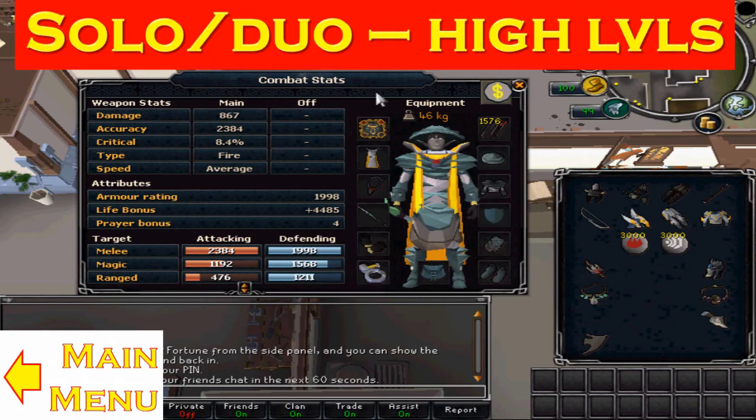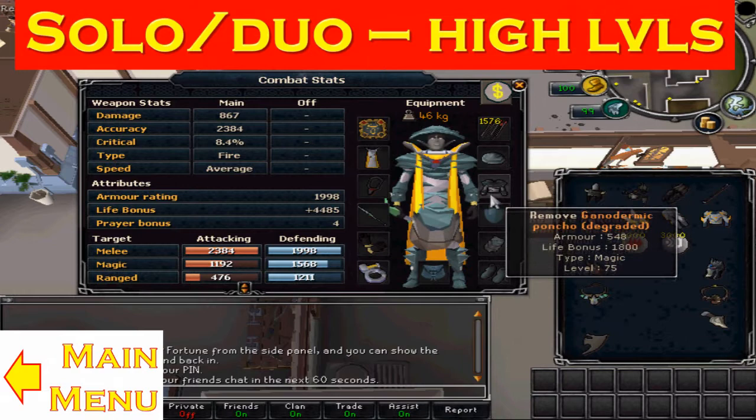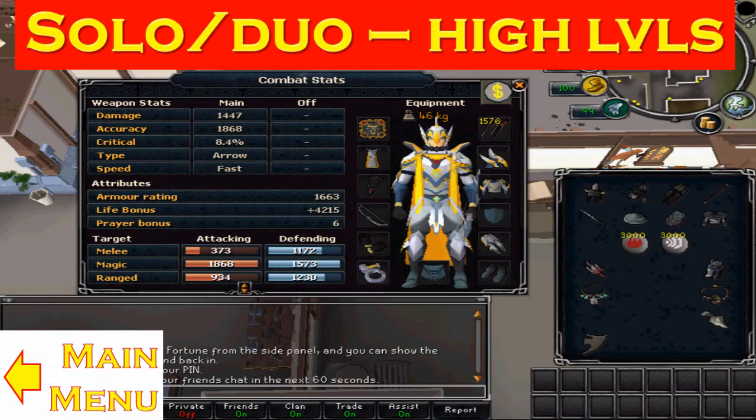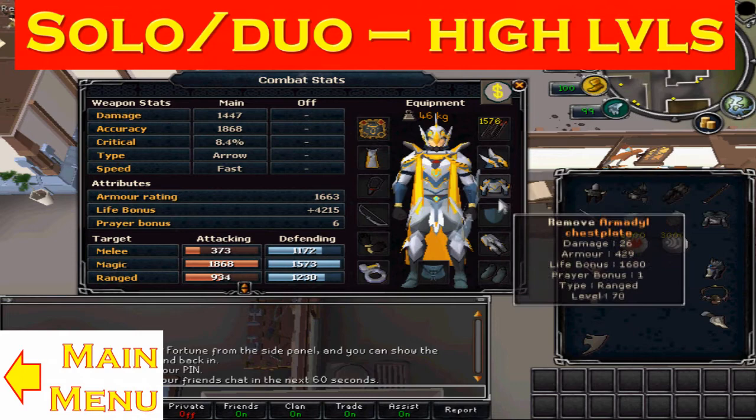For armor, Ganodermic — obviously upgrade to Virtus if you can, Seasingers if you're really rich. And if you really want to, you can also use an Archangel staff for higher damage. Finally, onto the range: Pernix is the best one to use here. You can also use Death Lotus if you're really pro, but I like Armadyl — it's a good armour.